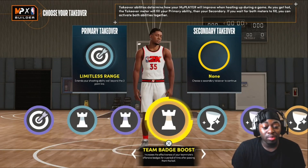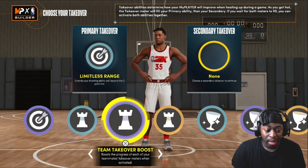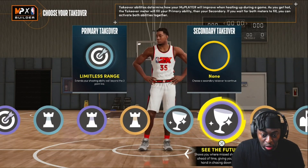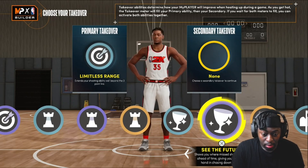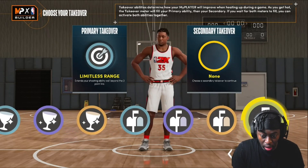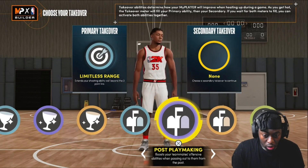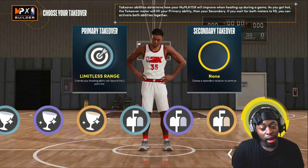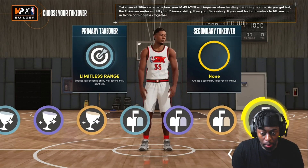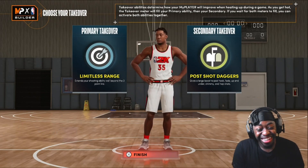There's a team boost takeover — increases the effectiveness of your teammates' offensive badges, boosts the progress of each teammate. I think I might have to get this. 'See the Future' shows you where missed shots will land ahead of time. There's also a badge that gives a larger boost to post hooks, fades, up-and-unders, and advanced post moves, making it easier to beat defenders with post spins. I might have to go with this.